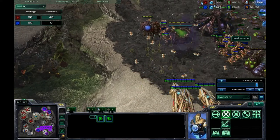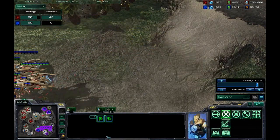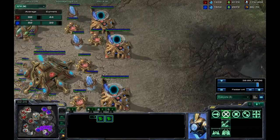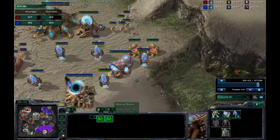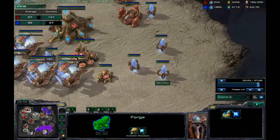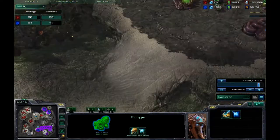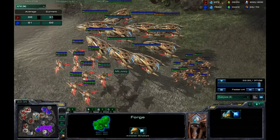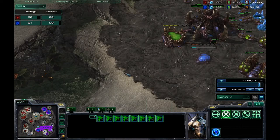Zerg kind of has a hard time dealing with this kind of build. Even if he took out all the carriers with mass corruptors, I would just counter with mass stalkers, because at this point I was working on 1-1-1 for my ground army to transition into blink stalkers and zealots. At this point I already knew I had won.